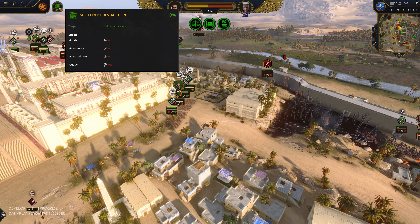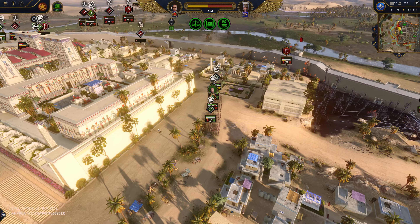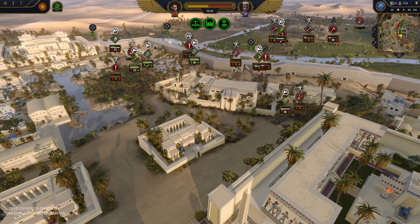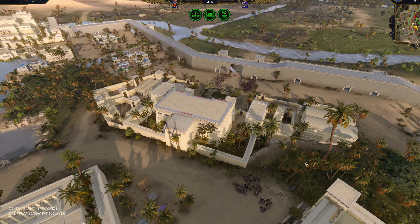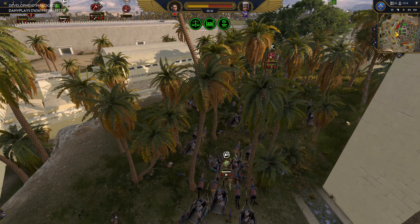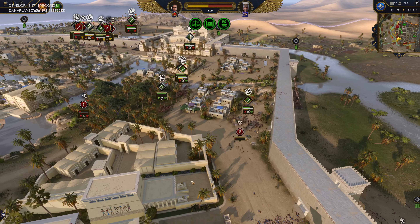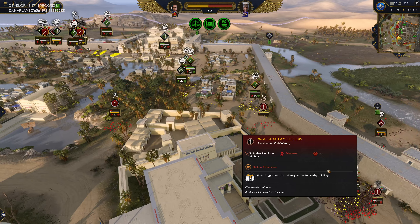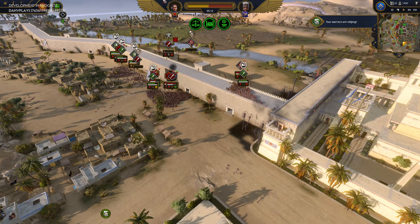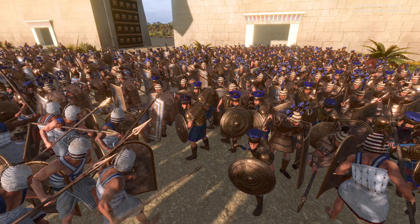Oh, settlement destruction — here we go, still at 0%. There is a morale, melee attack, melee defense, and fatigue modifier the more the settlement gets destroyed — interesting stuff to think about. My archers are just about out of ammunition, which means I'm going to have to pull them back and concede ground here, while I try to get reinforcements from some of these winning engagements to swing up and help the archers out. The chariots — long-suffering, running across the battlefield — are doing their best to defend these streets, though it's not super ideal operating in woods in a town. With the javelins and everything else, we're able to pretty decisively win with quite a bit of value left.